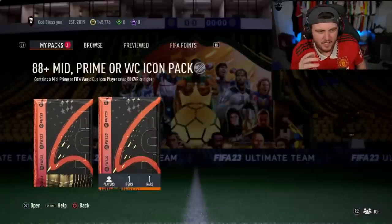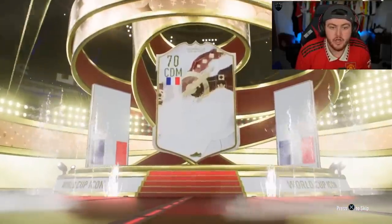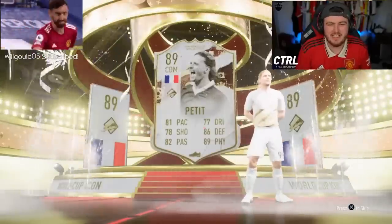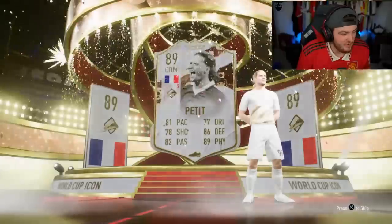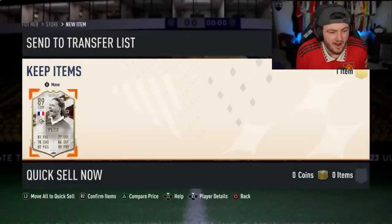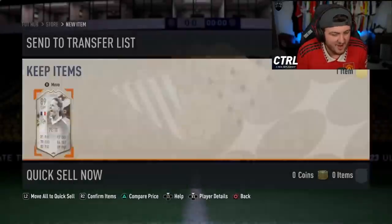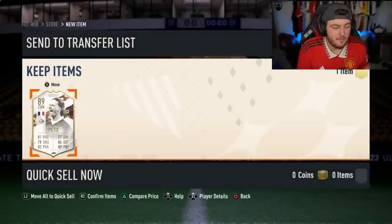I feel like we're overdue a massive dub here. Come on EA, let's get something huge. World Cup — French — it's Petit. I was hoping potentially for Zidane. It's not CDM. Is that a good card? World Cup Petit — he looks all right, to be fair. What are we saying for price? About 300-400k? It's not a bad card. It's not a bad card. Can play in a couple of different positions as well. That's solid.